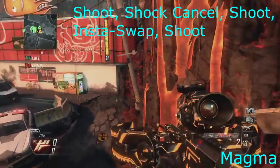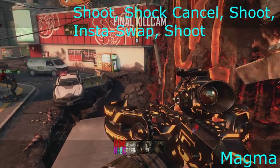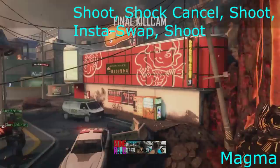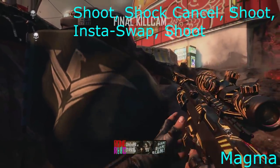Now it's Magma and this one was just first try. Like, Magma — you can't really go off any good spots. There's one suicide to the left in the lava on this metal thing sticking out, and you can jump onto that, which I want to hit on free-for-all. But this one is just shoot, shock charge cancel, shoot insta-swap, and I used it because I got a collateral on it first try.